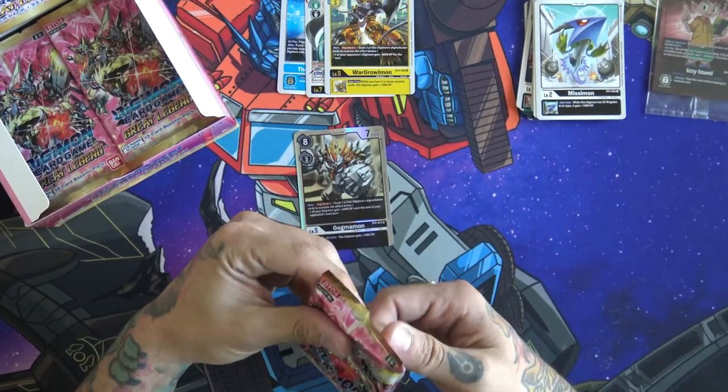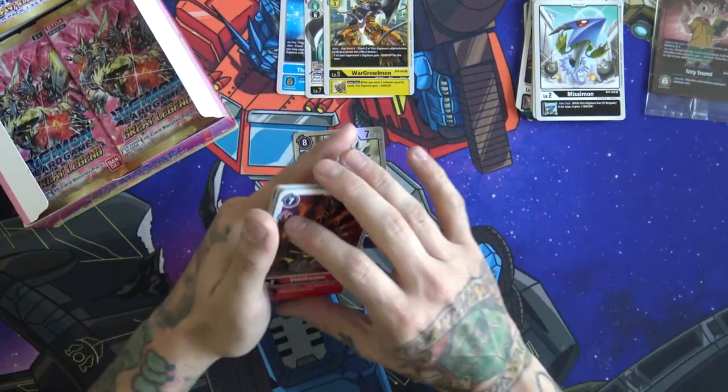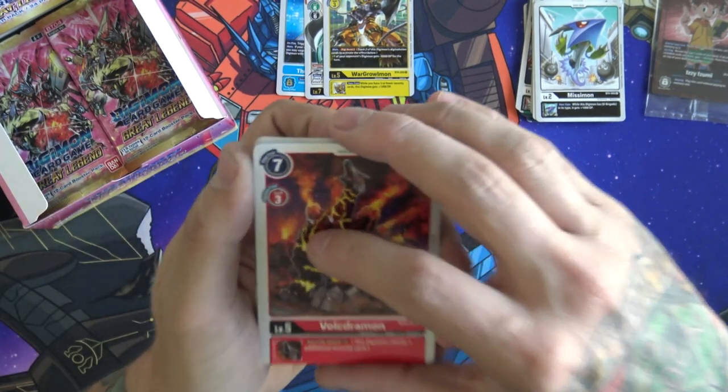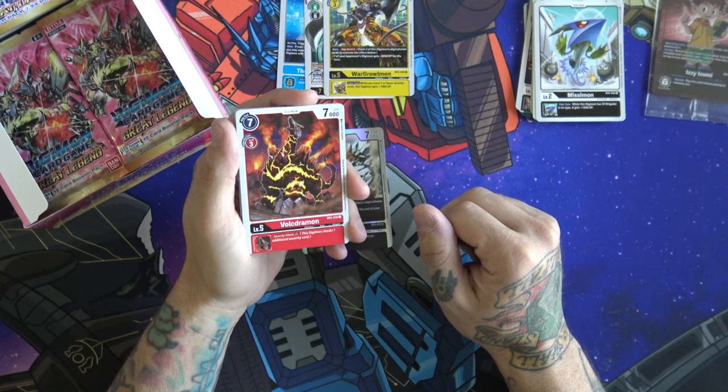I'm also curious in this game — everyone has a lot of superstitions about opening boxes and packs, like 'the left sides are all the good stuff' or 'no, the right side.' I'm really curious if you guys have any superstitions when it comes to opening your boxes. Oh — that looks like an alt art, folks! Oh yes it does! If that's Lucemon...